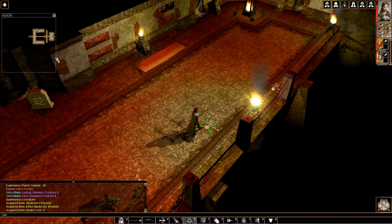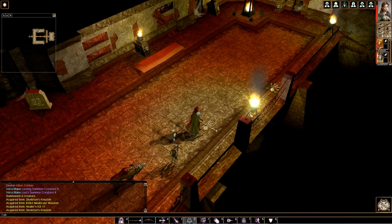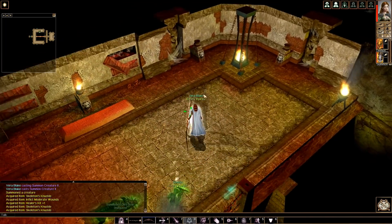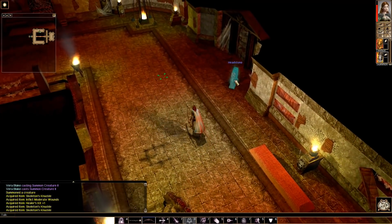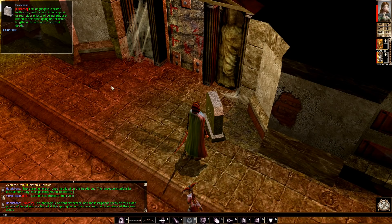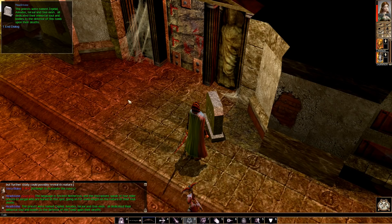We have more gargoyle statues that need to be destroyed. The skeleton's knuckle — inflict moderate wounds: the caster strikes an opponent with a touch attack for 2d8 points of damage plus 1 per caster level, maximum plus 10. Inflict spells have a reverse effect on undead, causing healing instead of damage — so we're not using that. The headstone language is ancient Netherese: inscriptions speak of four elder priests of Jirgal buried here — Zephid, Amadus, Israel, and Chemish — all dedicating their immortal souls and bodies to the defense of this tomb upon their deaths.